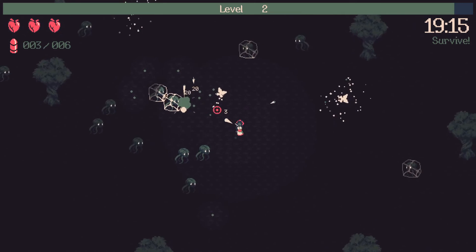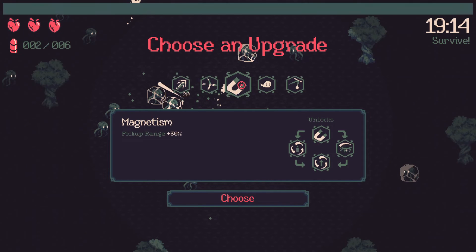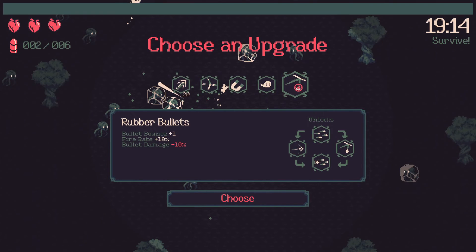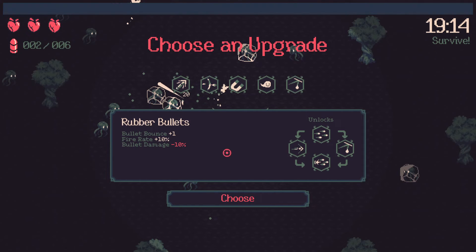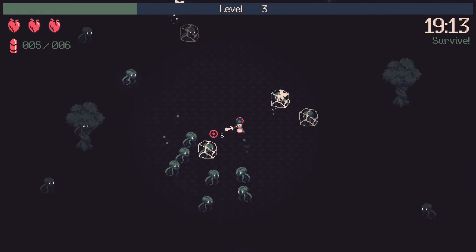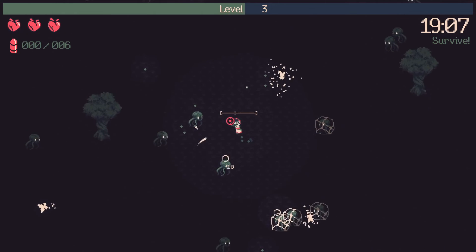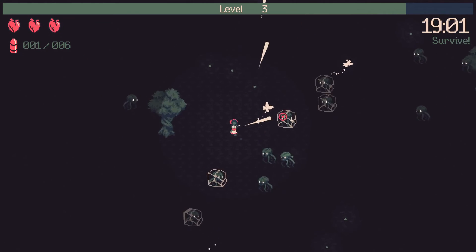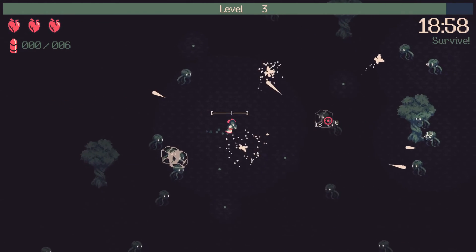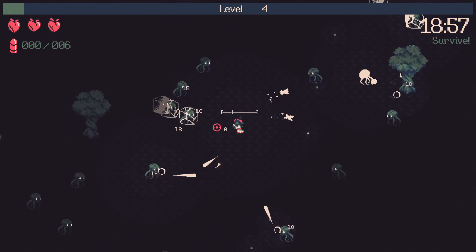We need a lot more fire rate if we want to survive. Options are bullet damage up 30%, knockback up, magnetism, rubber bullets, bullet bounce, firing rate up, and light bullets. We'll try light bullets for the speed boost. Once enemies start getting ridiculous all over the screen that's going to be very useful. We'll go with magnetism too for a little pickup range increase.